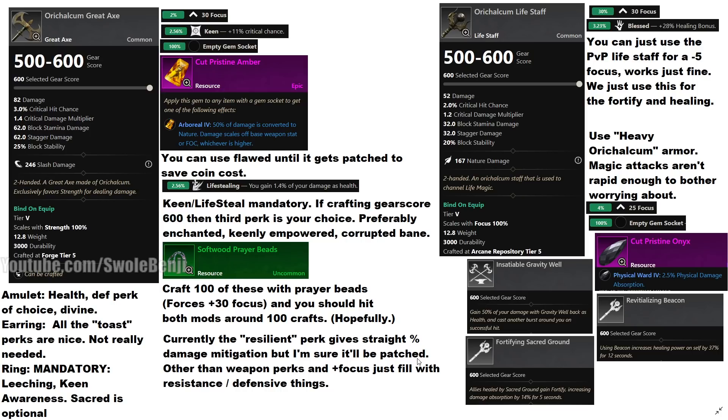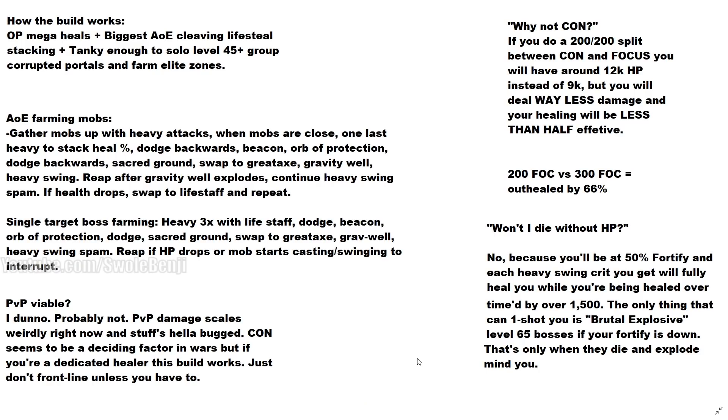This build — you're never going to die. You have the most powerful heals in the game, essentially. You have the biggest AoE cleave that lifesteals, and you have lifesteals that stack. Against opponents with 30% life you're going to be lifestealing for about 23 or something — it's crazy. You're also tanky enough to solo level 45 group corrupted portals so you can craft the Genesis and Lazarus tuning orbs. You can also farm elite zones — you don't even need to group up for those level 65 elite zones; you can go in there by yourself like a one-man army and just cleave them down.